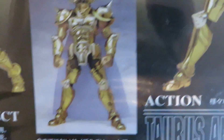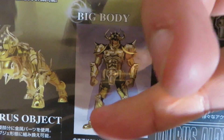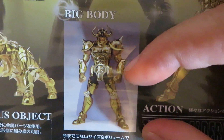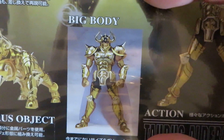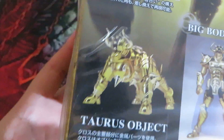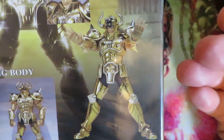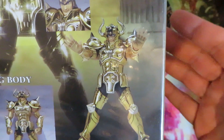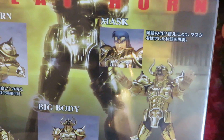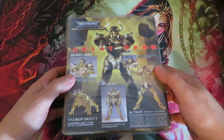We have the big body of Taurus. His legs are cut out because the other leg parts will be assembled together, therefore making a very big body. If you compare with the other gold saints, we have the Taurus object and also Taurus Aldebaran in action doing the Great Horn without the helmet — this is Taurus Aldebaran.